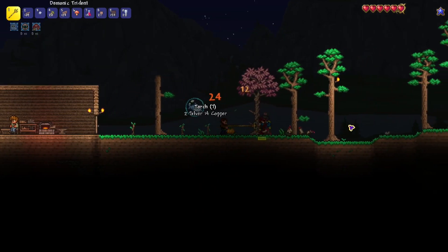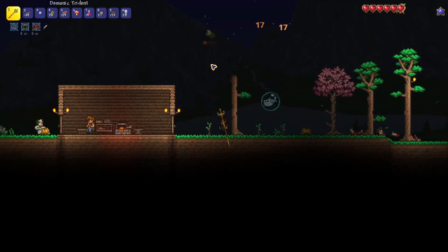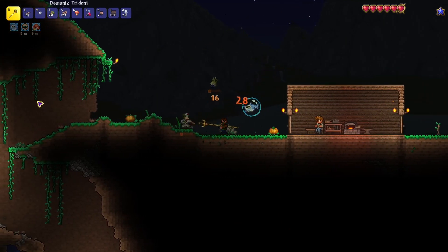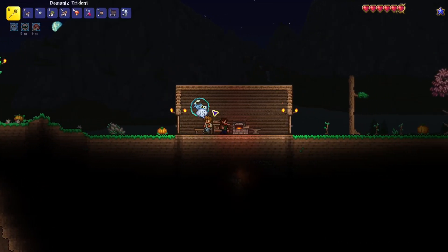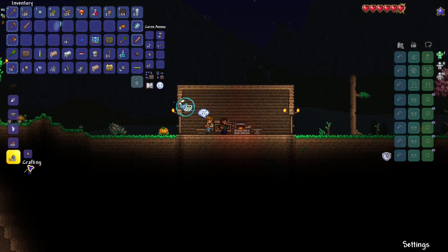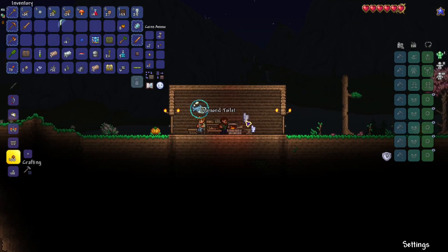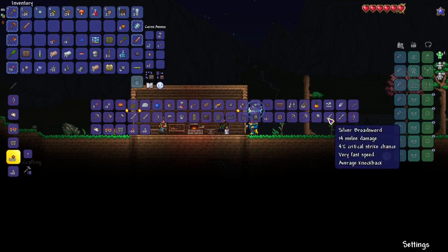Oh, this trident is so good — look at it, just dispatching these zombies. Amazing get right off the bat. Usually to get a weapon this good you have to go all the way to the ocean, but it was right at the surface pretty much. That's going to be so easy for early game. Oh — a diamond toilet! Well, I know what we're using those diamonds for. Look at this beast — it's so shiny, it's sparkling. And it makes little poos. What are the poos for?